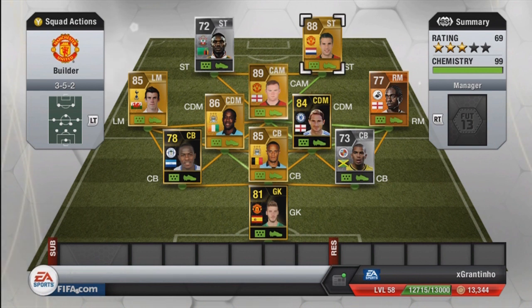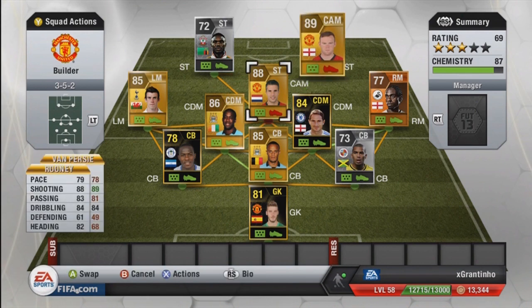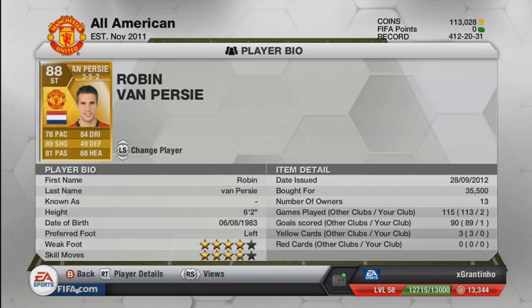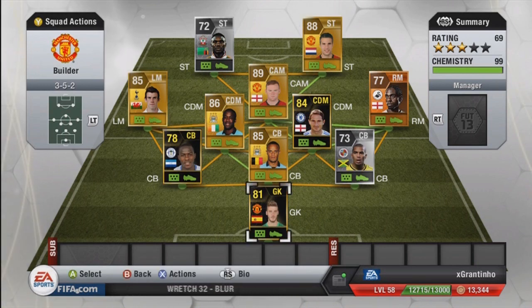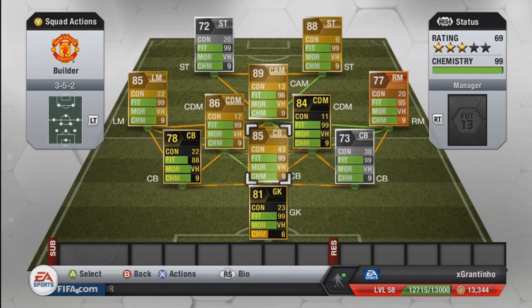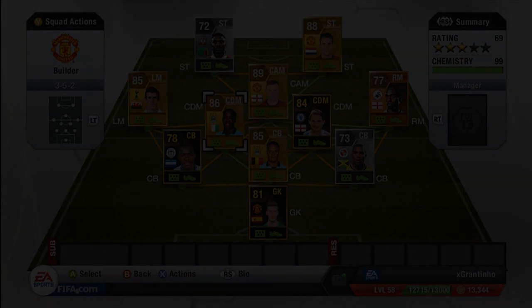To replace Van Persie up front I'd probably pick Inform Theo Walcott. Preferably I'd replace Bale, replace Dyer with probably his non-Inform card, put Van Persie as CAM, and put Theo Walcott as striker. That would be my ideal team, but at the moment I haven't got enough coins — I've got 113,000. This team costs probably close to 650k. Anyway, that's it for me guys, thanks for watching — check me out on my channel, check out TSG, and hopefully you like the goals at the end. See you later, take it easy.